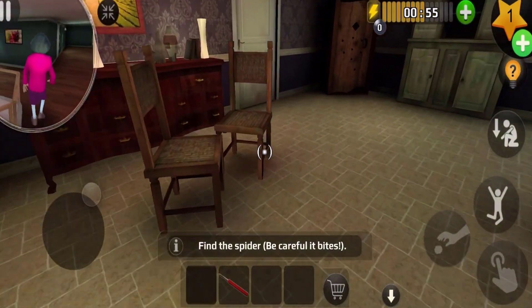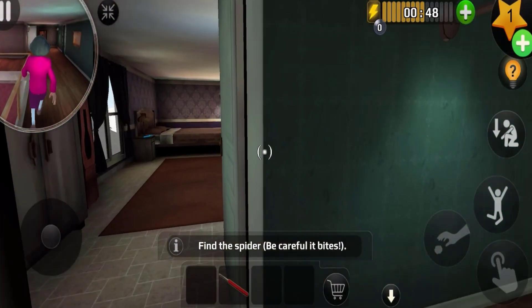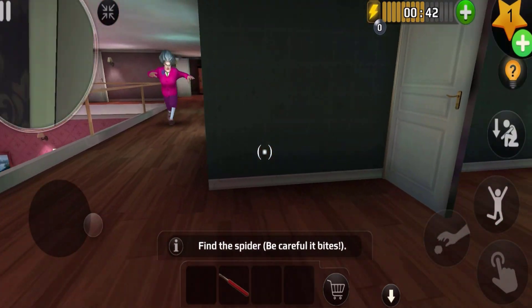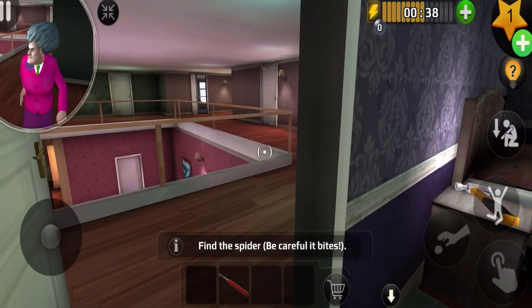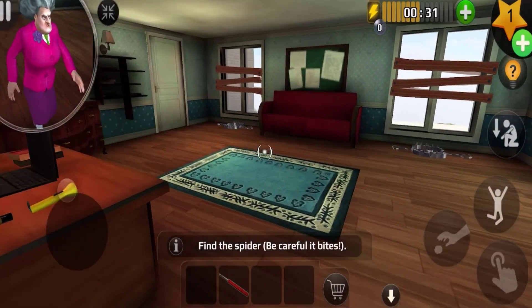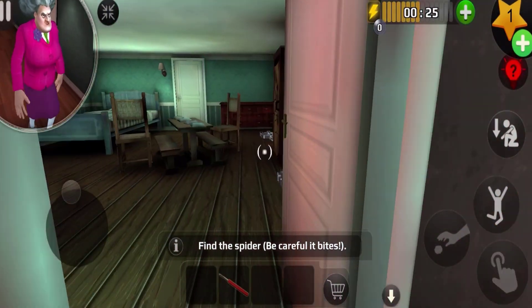Let's see if I can find a glove. Miss T is also on the second floor so we have to be really careful. Where is it? Oh my goodness — let me try to escape here. There we go, let's go from this door. We need to find the glove but where is it?